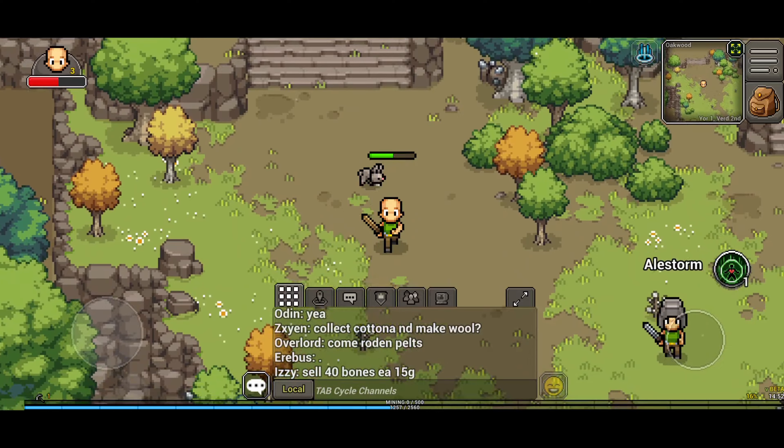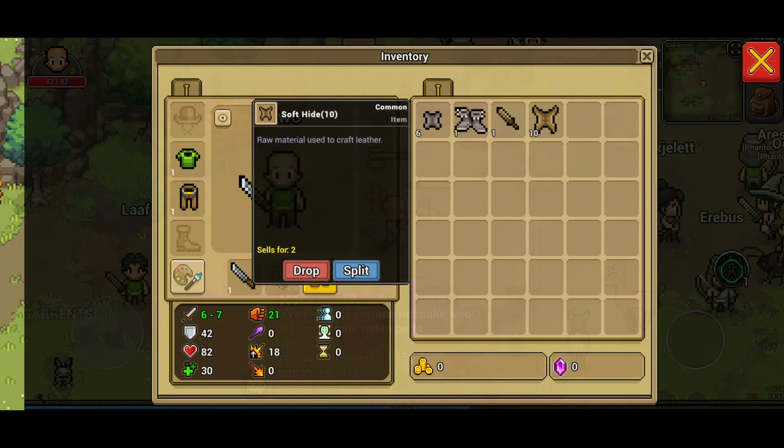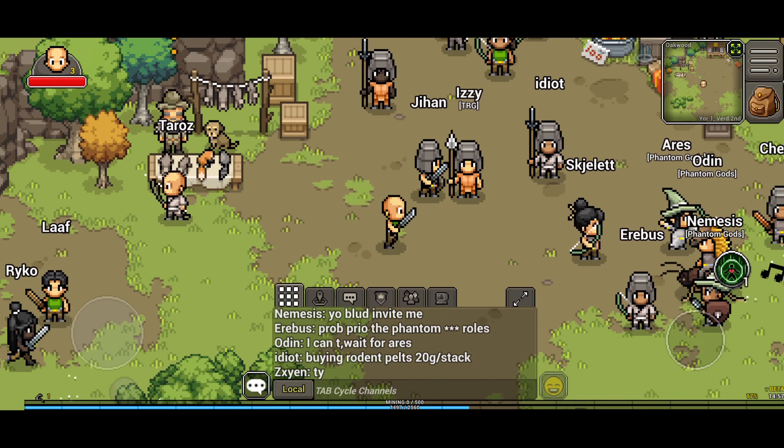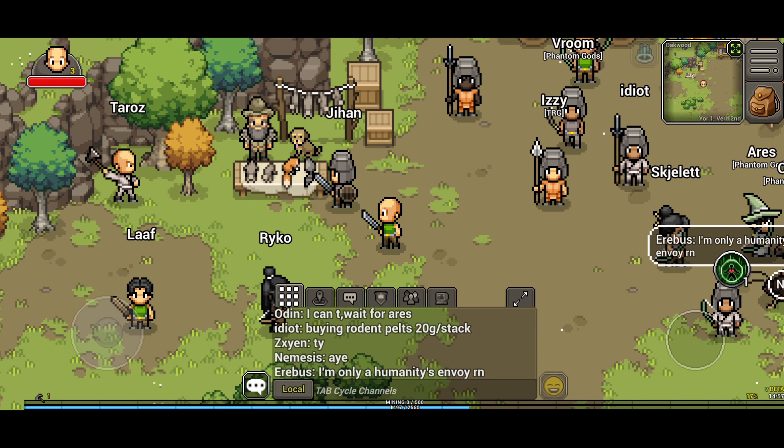I'm only level 3 on this character, so I'm not going to be able to go up there and do that. As you can see we've now got 10 soft hide thanks to Arus, one of my guild members. The guild's called the Sparrows — just a bunch of adults playing the game and helping each other out.